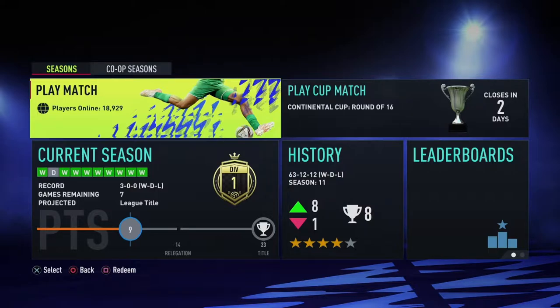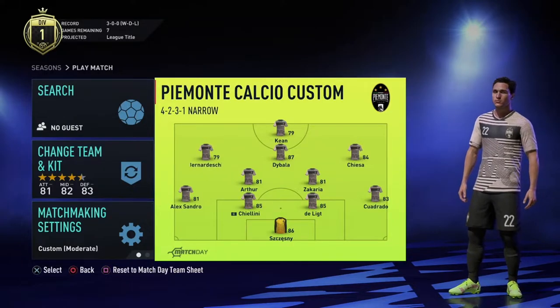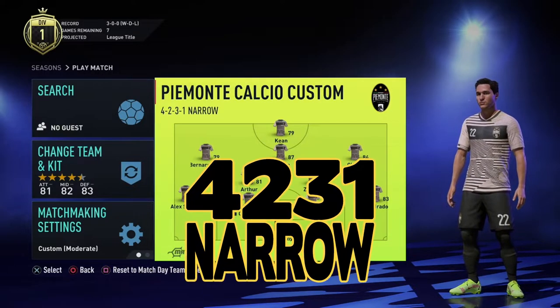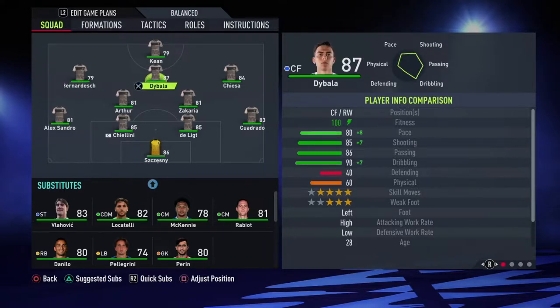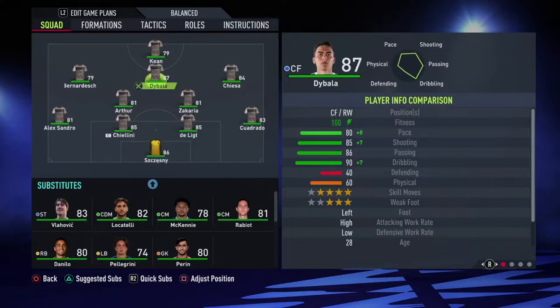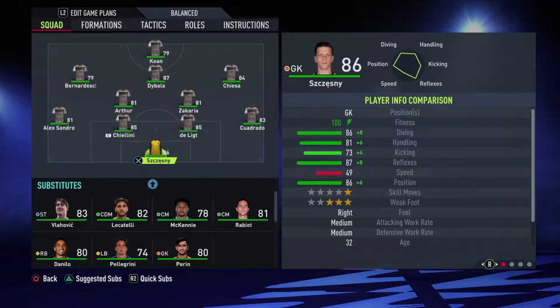So for today's team, because it was requested, I will be doing Juventus. We all know this is Juventus, right? As you see, I have them in a 4-2-3-1 narrow. I put Moikin in as striker just because he has 85 pace. You see Bernadeschi out on the left, Chiesa out on the right, Ikaria in the middle with Artur, Alexandro, Cialini, Dilitz, Caudrado, and then of course the main man Chesny in goal.